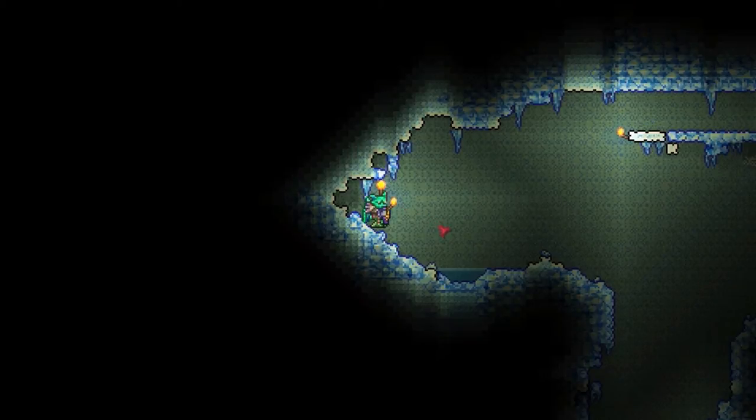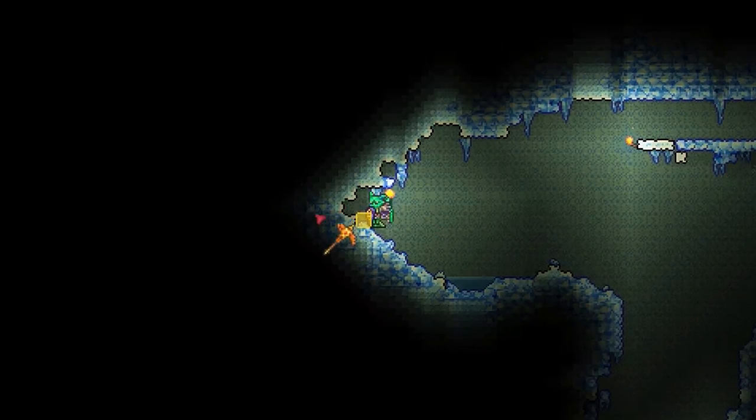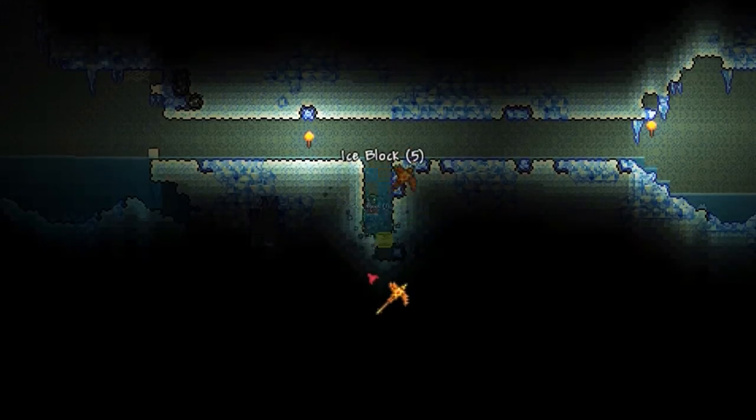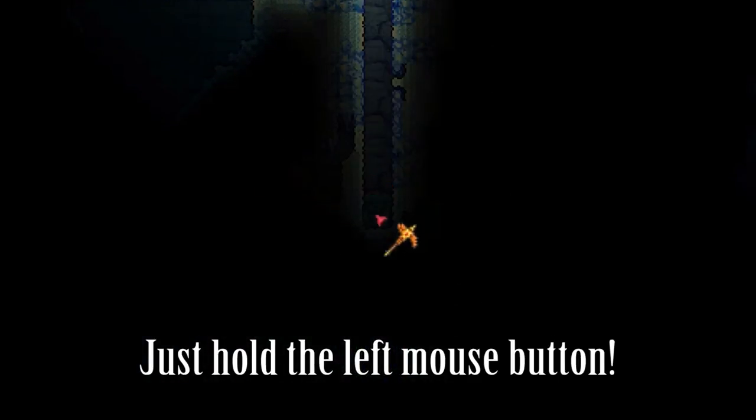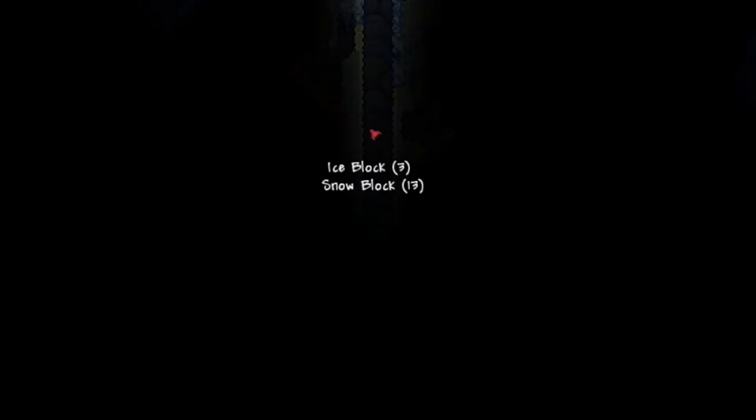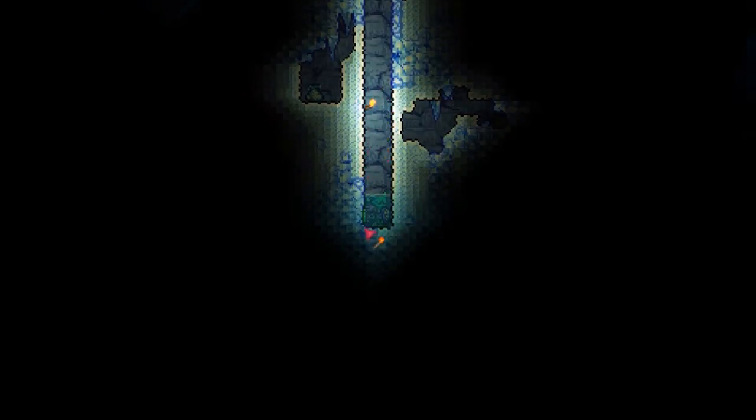But did you know the Smart Cursor on the PC makes things so much simpler? You can actually use it to build long tunnels and hallways down in the underground without even moving around. The Smart Cursor enables you to put your mouse into a certain area, hold the click button, and just watch it dig straight through. How awesome is that?